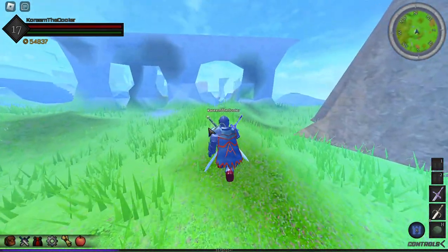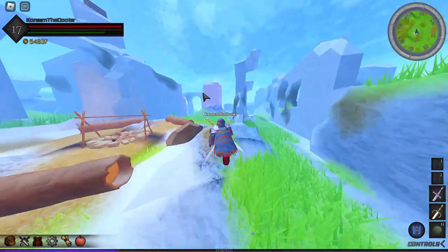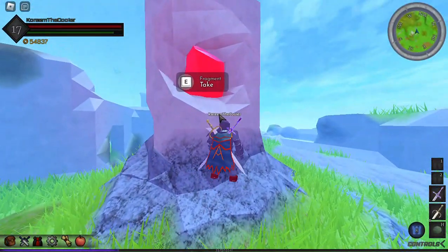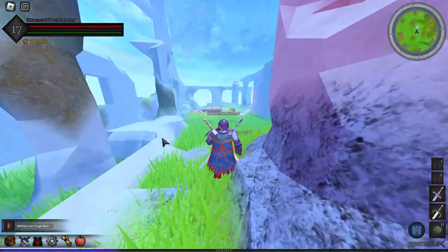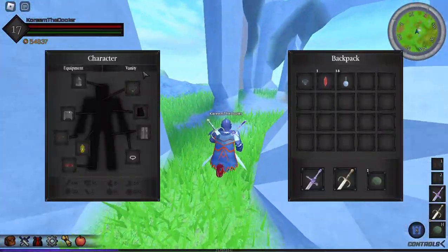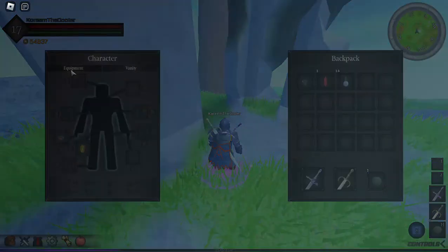Now you're here, go over here and you will see this rock. Click on it — here's your first white ruin fragment. That's the first fragment. Now go to your ring again, right-click, teleport, and go to the red obelisk.